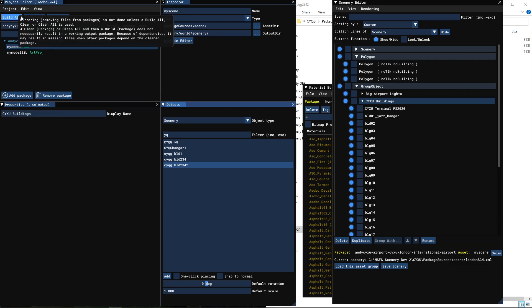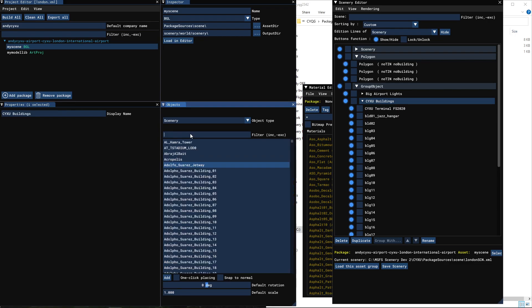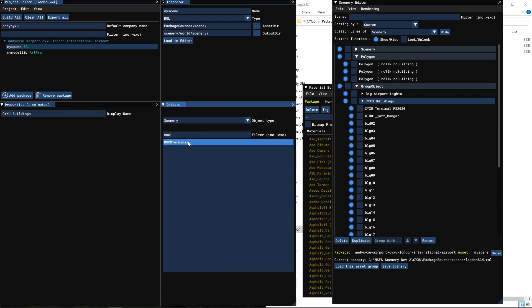So that's how you gotta do it — you can't use that Build All because it will mess you up. But yeah, it's a workaround that works. I have added multiple objects this way and all of them worked and all of them appear how they're supposed to appear.